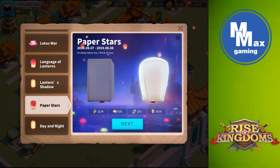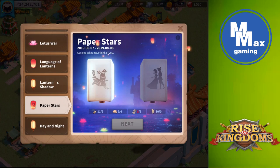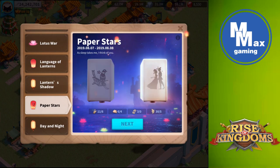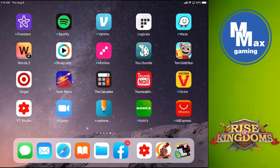Since we can make either right now, let's go with the first one and see what it looks like. I can add decorations based on how many shadow puppets I have — either the Magpie Bridge or True Love. I have enough True Love but not enough Magpie. Let's hit next. There it is — I can either release it or complete it. Let's hit complete... and watch the game crash.